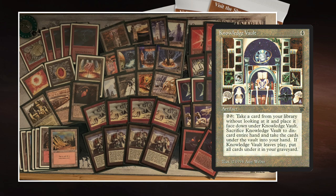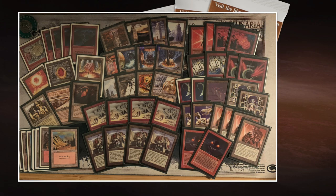Knowledge Vault works like this: two and tap, and the top card of your library goes under it in exile. If you sack it — and sacking is for zero — all the cards exiled under it go to your hand. But you have to discard your hand first. So you don't want to use it when you've got seven good cards in hand. You want to wait until you've played out your hand or only have unhelpful cards. I'm actually playing Knowledge Vault in my deck as well. Talking about that, let's take a look at my deck, Backwater Poison.